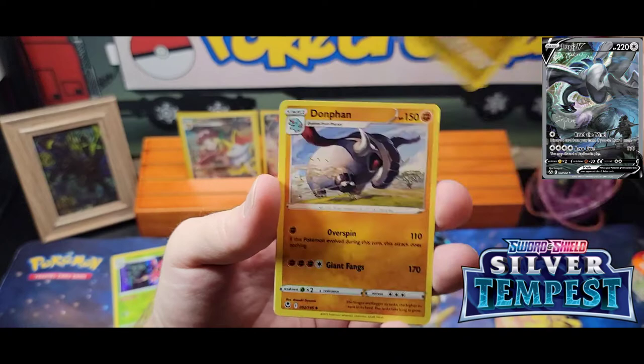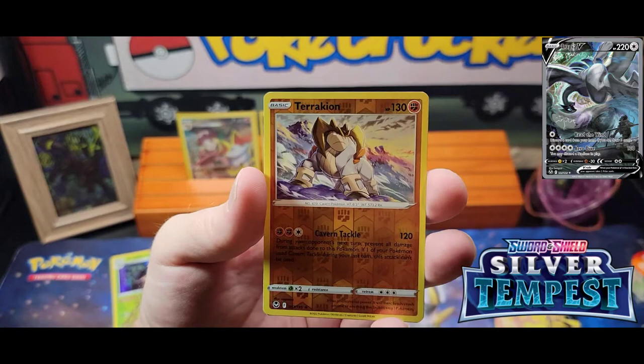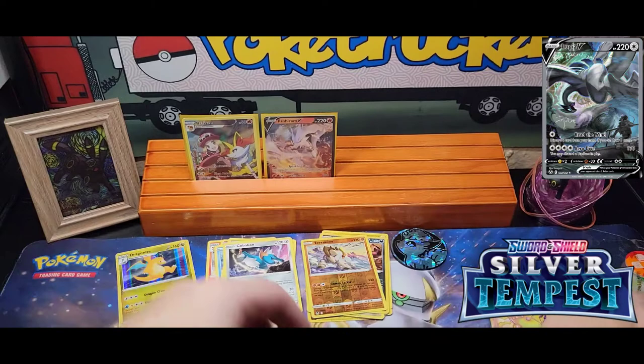Pack eight: Tauros, Dragonair, Dawnfan, Growlithe, Strebuss, Wailmer, Murkrow, Emolga, Terrakion, and a Dragonite.